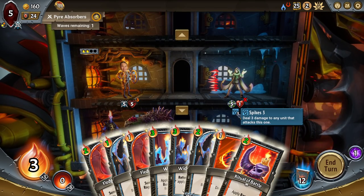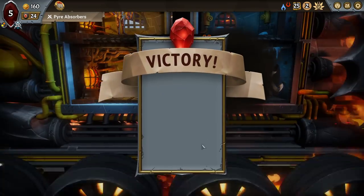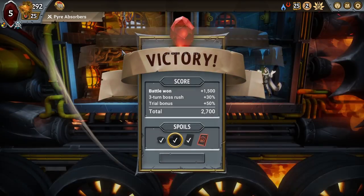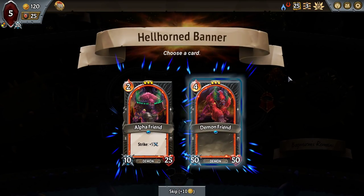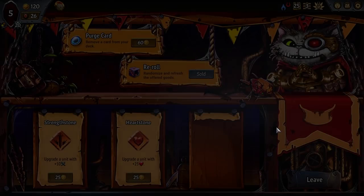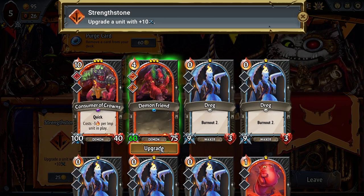We should be pretty comfortable on that bottom floor. We score our extra money. I'll take a Molten Entrapment — it's just high cost enough to be real good here. Endless is not what we're looking for. Quick is fine — it's quick and multi-strike we're looking for, obviously having missed the multi-strike already. Demon Friend — another big unit. Make this one tanky, put it in front of the Consumer of Crowns. All seems good to me. It doesn't need the plus 10 there.